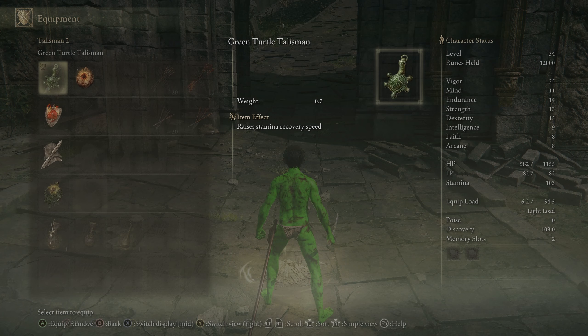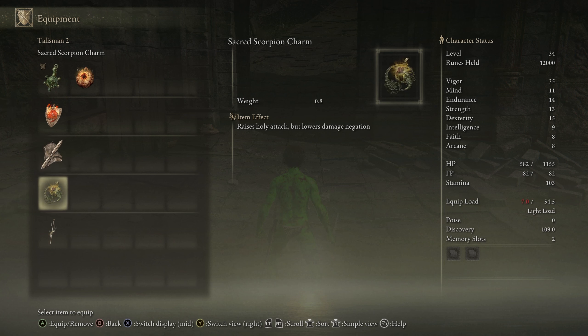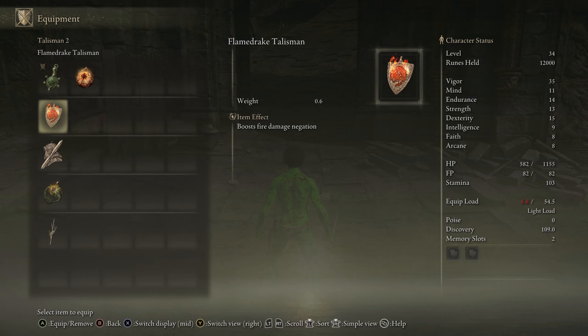That also means we've got a couple of items we were using which can pop back on, because now we have a second talisman slot. Something like Radagon's Soreseal, or one of the others we tried out — I can't remember which. I'll have a little think about that, see what I can find, see what I can work with.